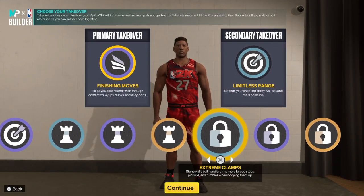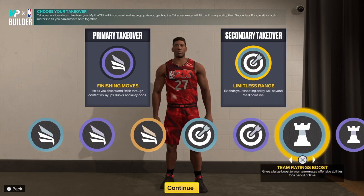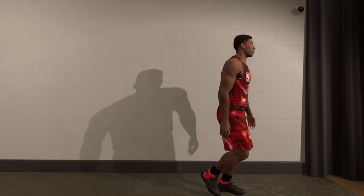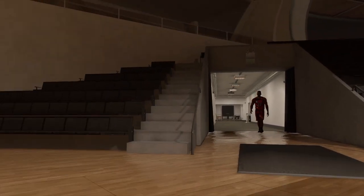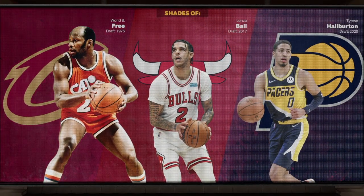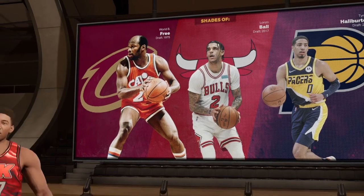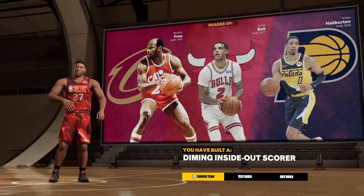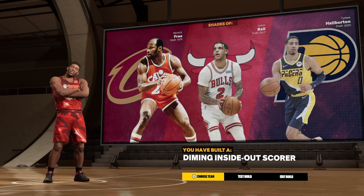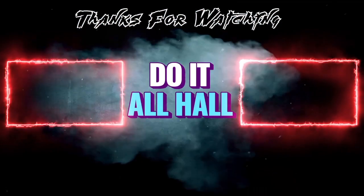Now let's get to the takeovers — we have finishing, sharp shooting, playmaking, and big lock. You can choose what you want. Are you ready? I do not clickbait. Here we go — we have shades of Lonzo Ball, who hasn't played all year, and Tyrese Halliburton. We have a diamond inside-out scorer. That's the build! Make sure you like the video, share the video, subscribe to the channel.